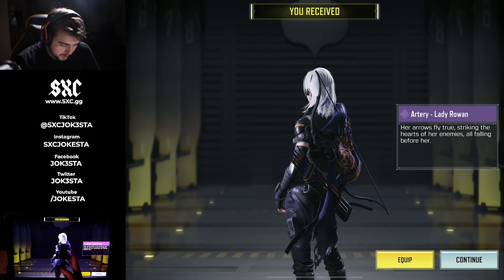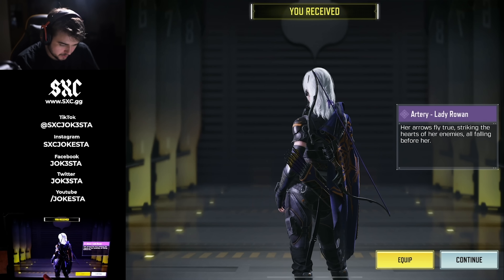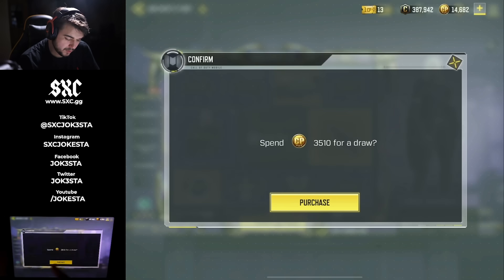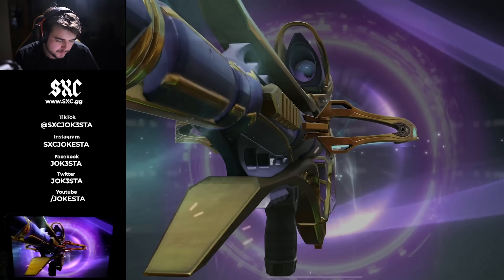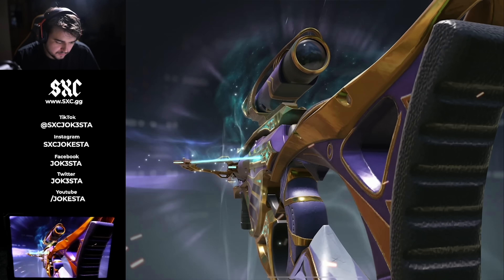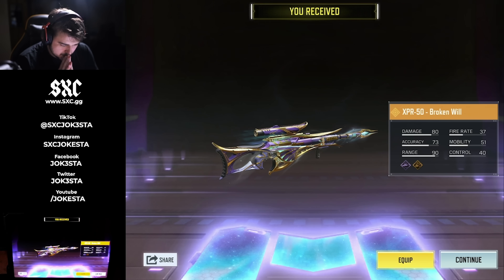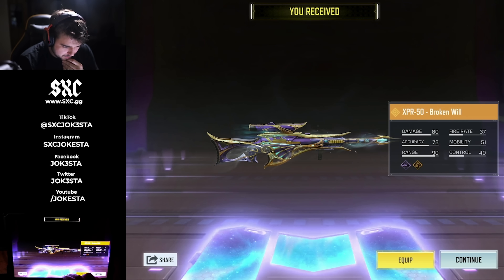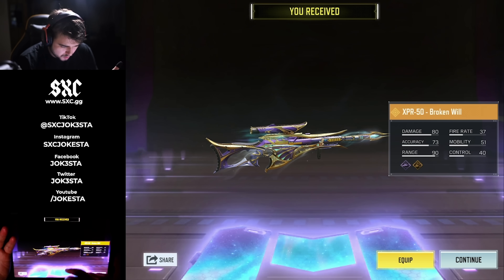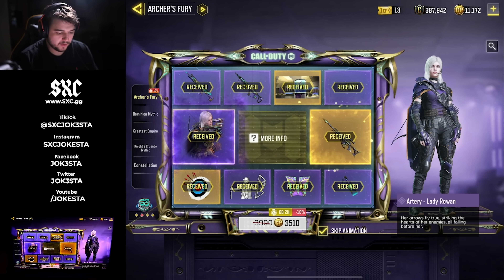Yeah, it's not bad actually. She's wearing this crossbow or a bow and arrow — they actually need to add a bow and arrow, I wouldn't mind that. Then the last one is 3510, so approximately like 100 bucks. I don't like the fact that they did the crossbow thing, that's the one thing I don't like about this. But other than that it looks really clean, very interesting — has this purple and gold look to it. And yeah, that is completed.